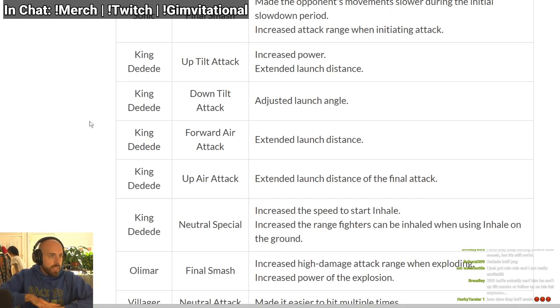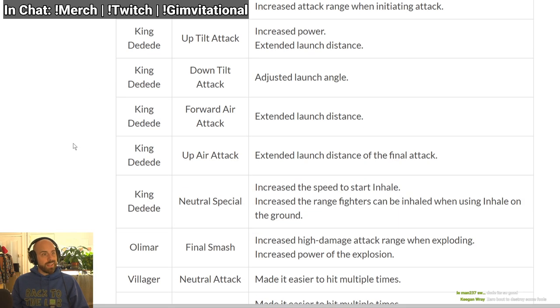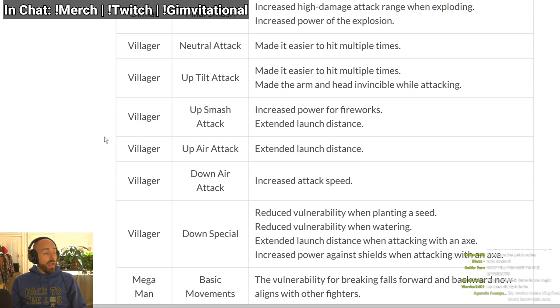King Dedede: increased power — does more damage and more knockback. Can we get a kill move on that? Up tilt, down tilt — adjusted launch angle, might make it better for edgeguarding or kill at a horizontal angle. Forward air extended launch distance — more knockback, kills earlier. Up air extended launch distance on the final attack — kills earlier. Neutral special: increased speed, so his inhale comes out faster. And it's got a bigger hitbox — catches people in a wider area. This is a big deal.